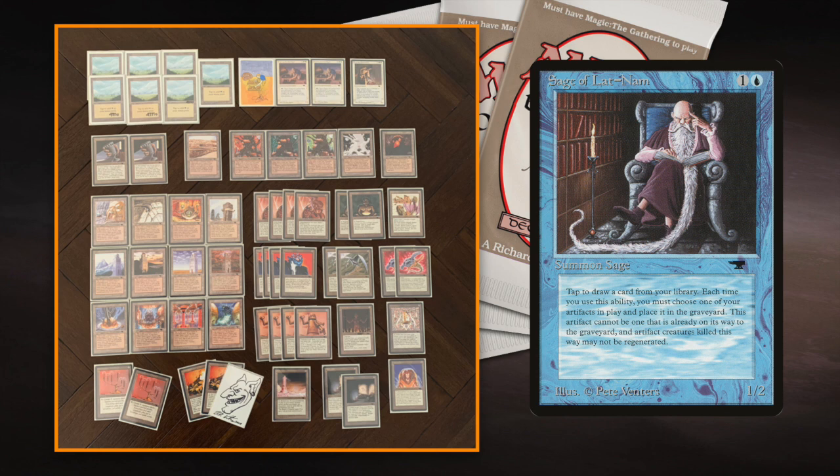Sage of Lat-Nam is very powerful in this specific deck because you're playing with tons of artifacts. Long term it will give you card advantage: your opponent destroys one of your artifacts, probably losing a card in the process, and you can in response tap your Sage, sacrifice your artifact, and get a card back. Blue also gives access to Drafna's Restoration and Reconstruction, so blue was a big deal for me as well.